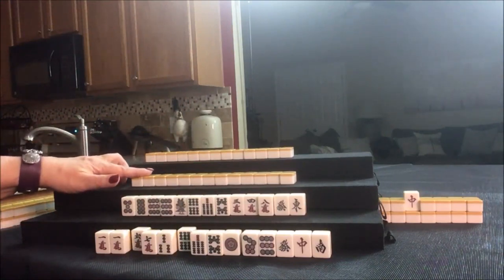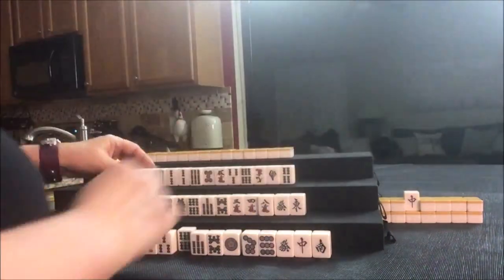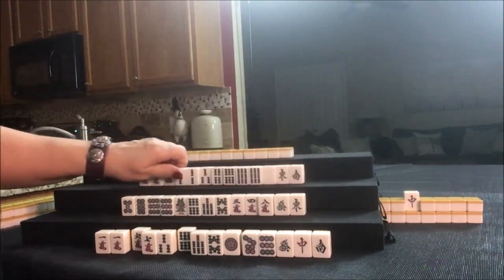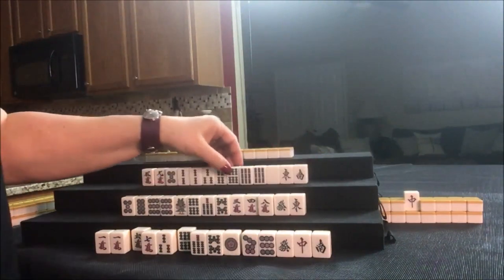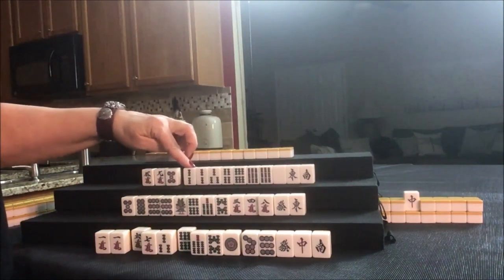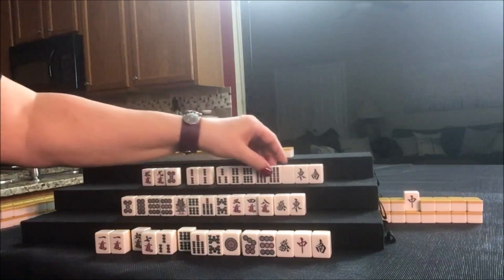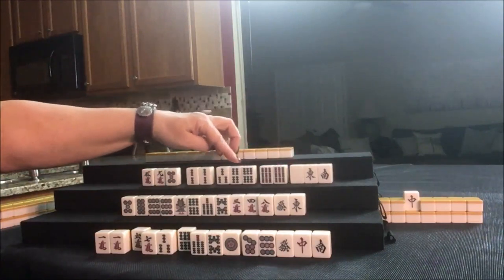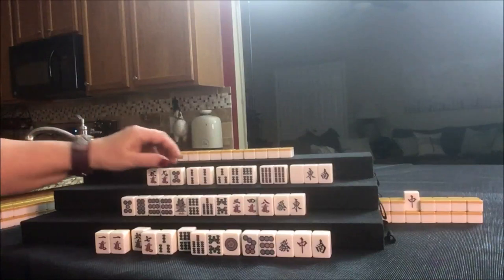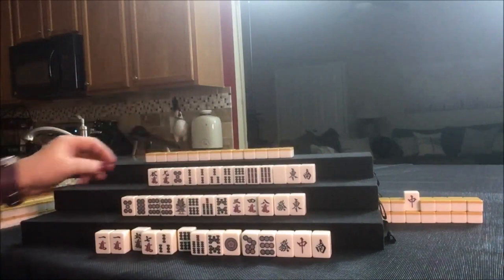Let's see what we can do for player 3, also known as West. For this player, I'd focus on the BAMs and play a half flush. We have potential Pung, potential Pung, and Chi potential here — all the other tiles are isolated. I'd try for half flush, also called Honitsu.